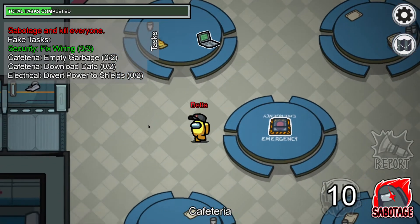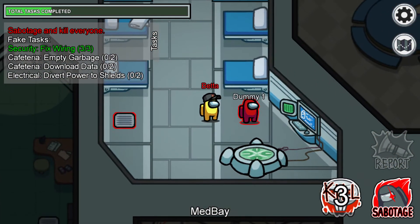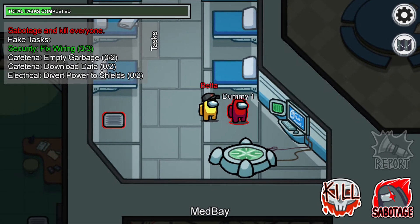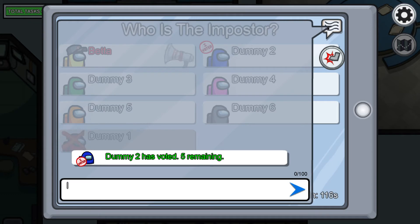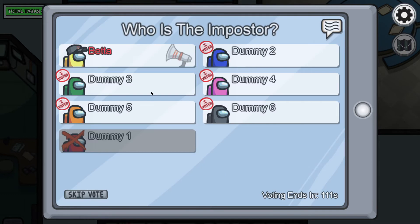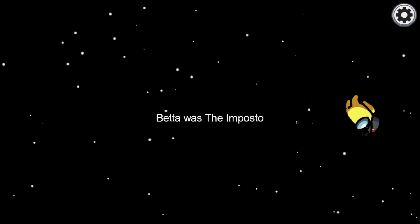Now I'm going to be the imposter and show you some things about playing as the imposter. I'm just going to come kill this guy and then hit this button. Then I can report the body and say it was in med bay. Then I can vote.